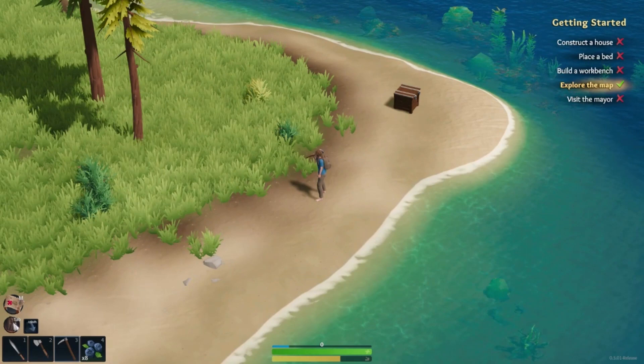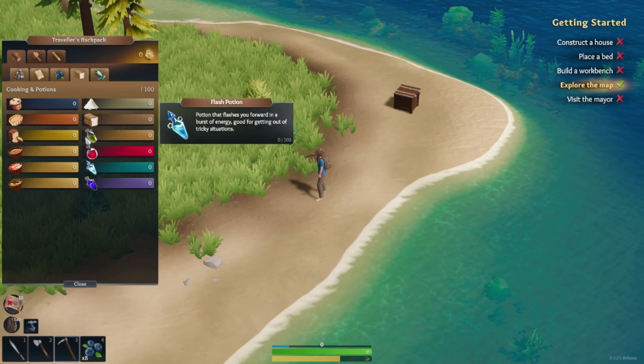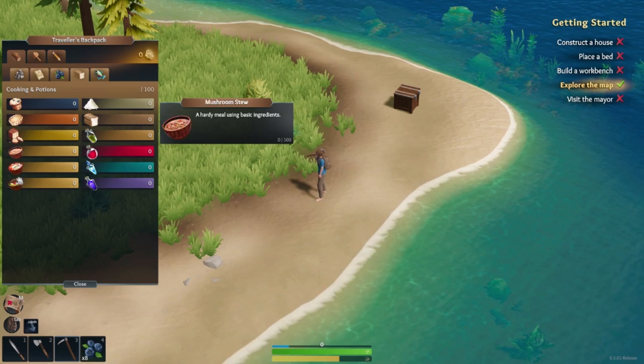Here are all your seeds, fruit and flowers, and baked goods. Once you build a fireplace and a windmill to produce wheat, you'll be able to bake pies and ramen and things like that. There are also health potions, and you can fish and grill fish on a campfire.